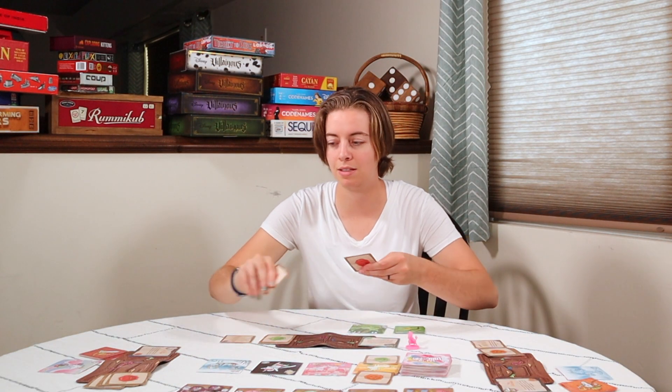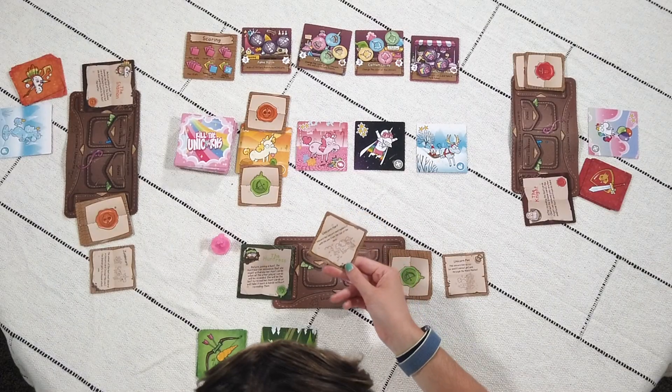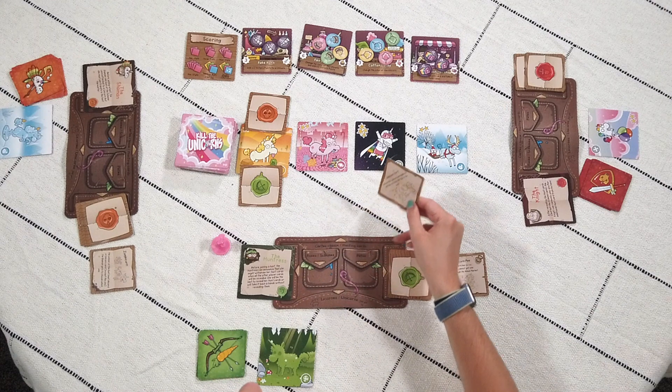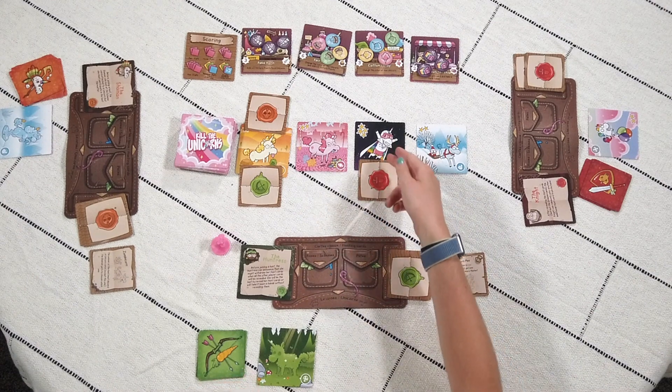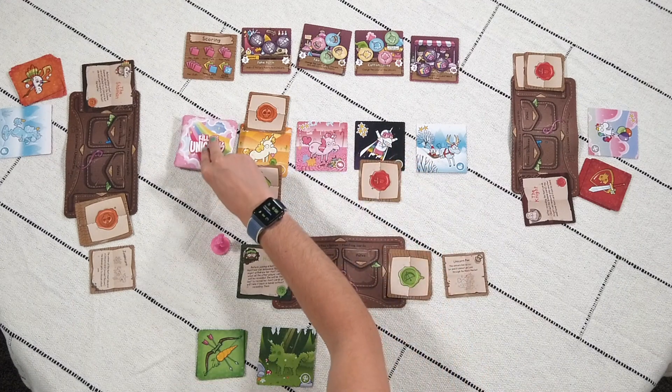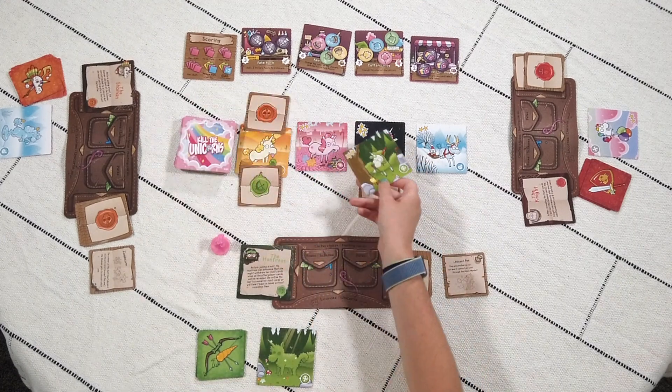Another example scheme card is 'unicorn fart': discard this unicorn and replace it with one from the top of the deck. So if this card is placed on a unicorn, whoever wins that unicorn must immediately discard it and pick up one from the top of the deck. Once everyone has placed their curses, you are ready to start hunting.